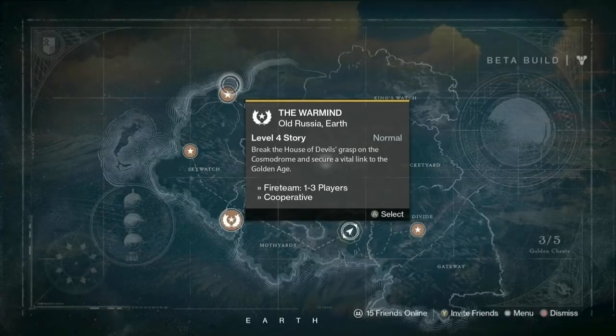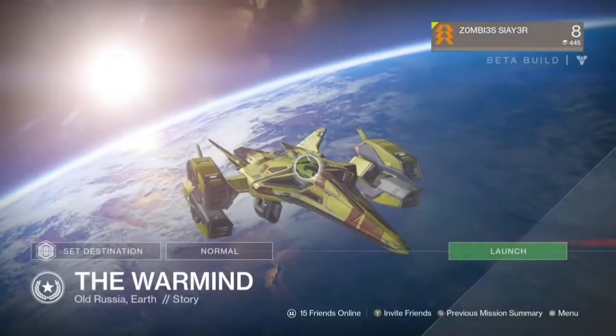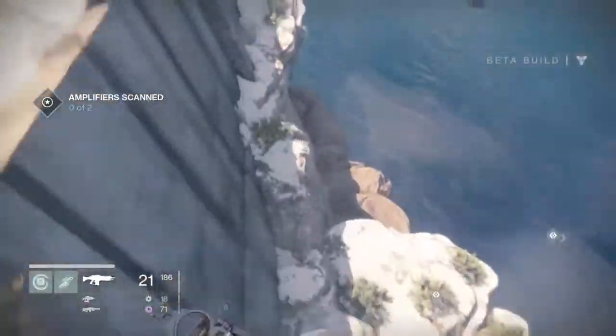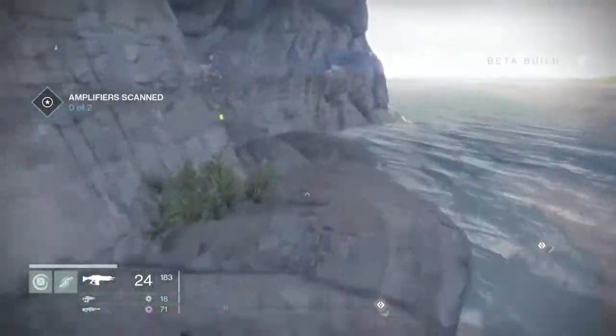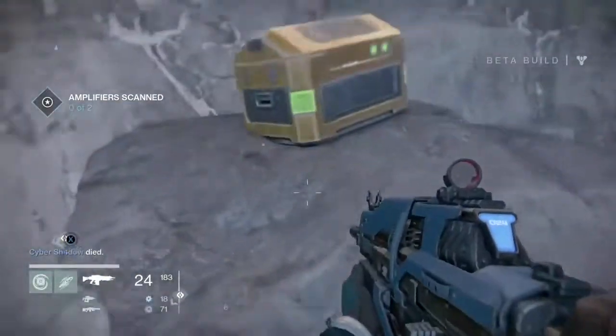Then you want to go to The Warmind. Once you get there, you want to find the dock and then jump off — there should be brown rocks down there. Don't fall off like I did.